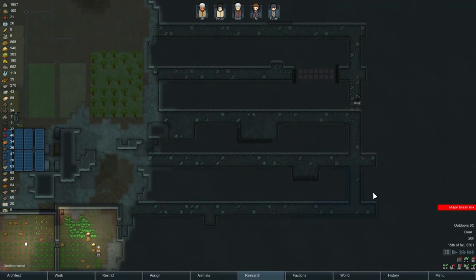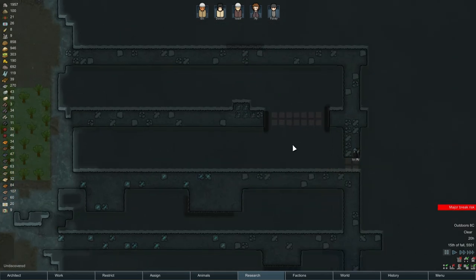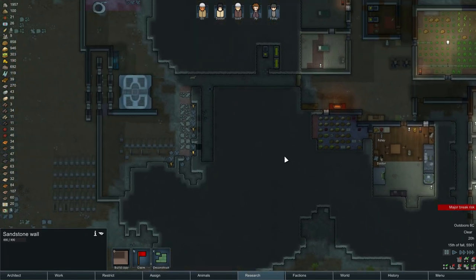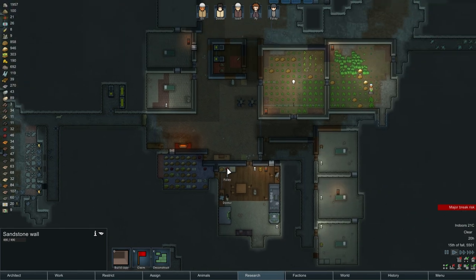I set up some extra mining duties out here, and we discovered there's something here — some sort of structure inside this wall. Other than that, that's about all that's happened. People have just been doing their thing, so we're going to go from here.